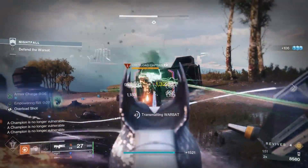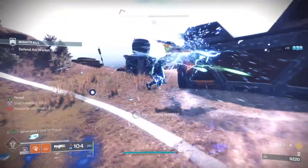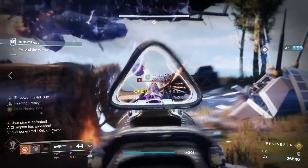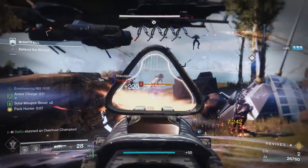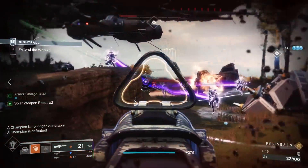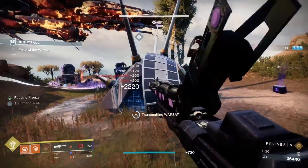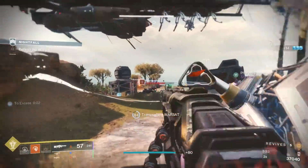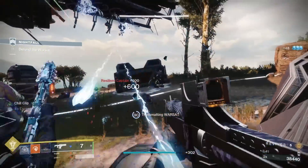I also ran this build multiple times in GMs with both rocket and machine gun equipped. If you plan on using this in a GM, I'd definitely recommend a machine gun if you actually want to use the exotic effect on a regular basis. Trying to get kills with a primary was pretty much up to the damage gods in terms of who got the kill, but with a machine gun it was much easier to mow things down and get more grenades thrown. You can plan your rifts and grenades very easily when you know you're going to be getting consistent kills. This also isn't something I imagine many people will bother with in lower-end content, since Sunbracers allow for much greater freedom of movement and have just as much, if not more, firepower available.